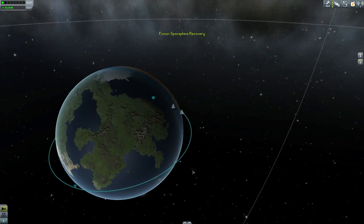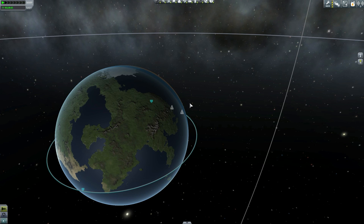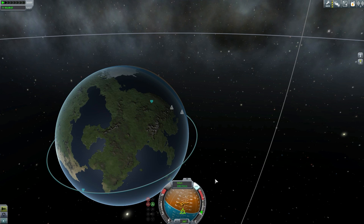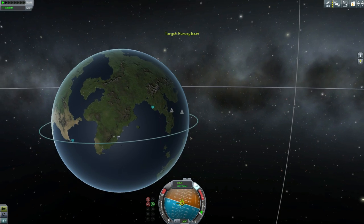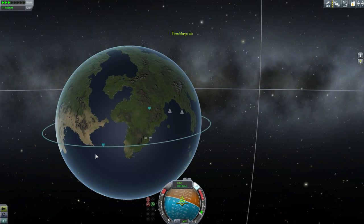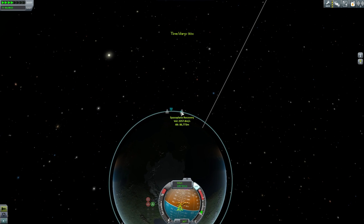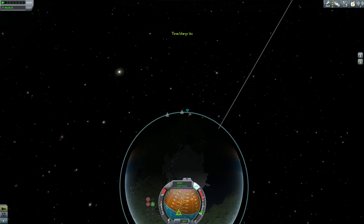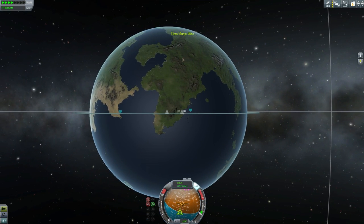Now we're going to try and bring it back to Kerbin. We've already added flags here — we're going to set these as targets just so that we can use those to guide us to the runway. We don't actually need to land it on the runway, but since landing it away from the runway gets us back less money, we want to do it as close as possible, and ideally on the runway.